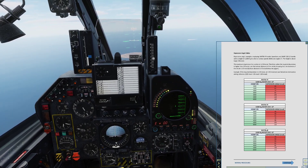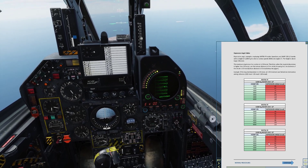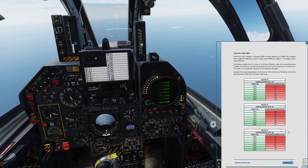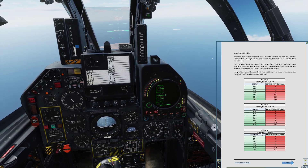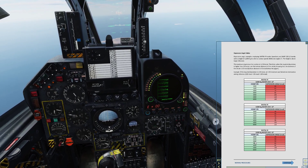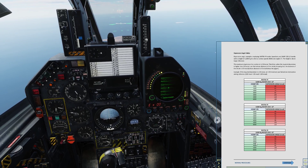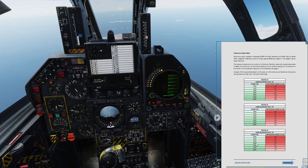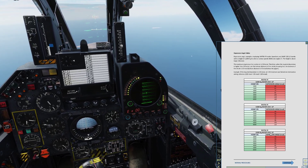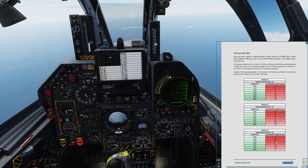I always like attacking at high speed because I don't like spending too much time over enemy territory more than necessary. So we are going to attack at 450 knots, and we are going to aim at releasing our rockets at between 2,000 and 3,000 feet above ground, and have a dive angle of 10 degrees. You are going to attack at 45 degrees, so let's set our depression to 55.